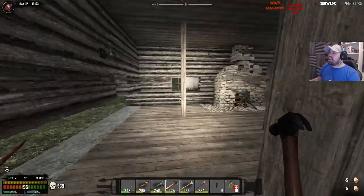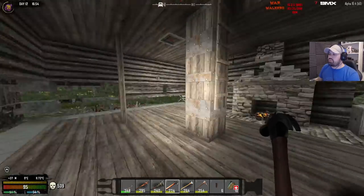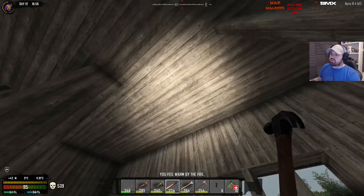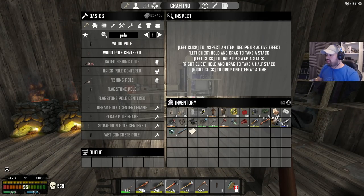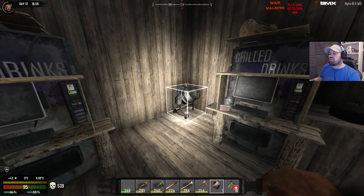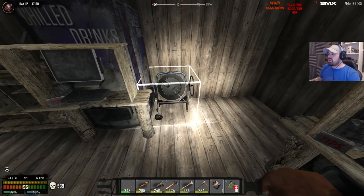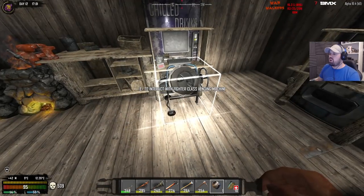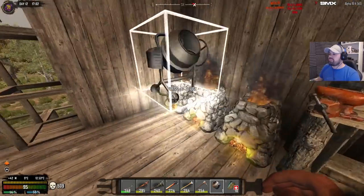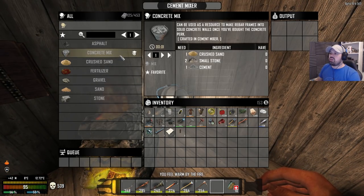Now everything looks the same. The plan is to have this as a last resort defense, and we are going to take out the walls and make concrete now because we can make concrete, which is absolutely fantastic. I queued up a cement mixer while I was working at the end of the last episode finishing things off. Now that we have a cement mixer — I think we're going to put boxes in the corner. Let's put it over here for now. Concrete mix is something we can make now, which is really nice.